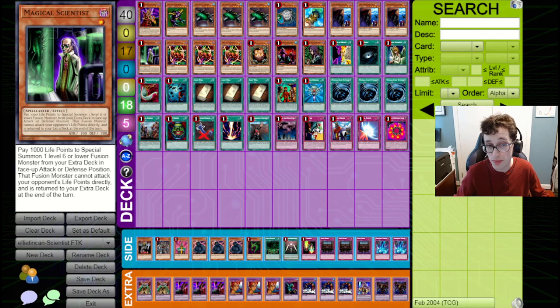This deck was really big in the previous format, Breaker format, because Scientist was at three copies and Last Will was a bit less restricted. The deck ran pretty rampant, although in an actual tournament it didn't actually wind up winning — it got second place, giving way to a more consistent good-stuff deck that was tooled to stop the Scientist deck in its tracks.